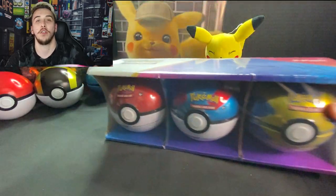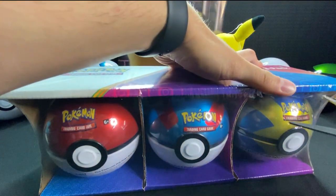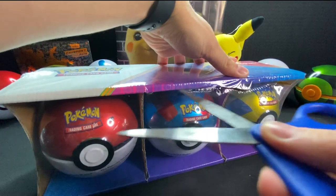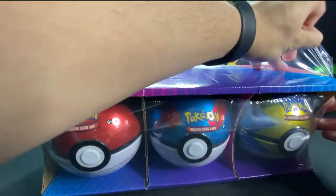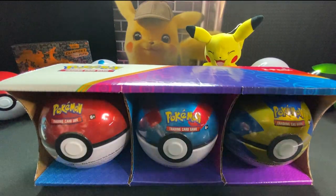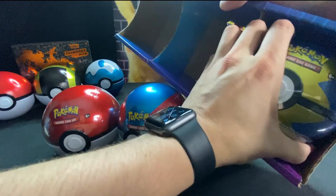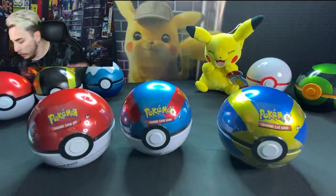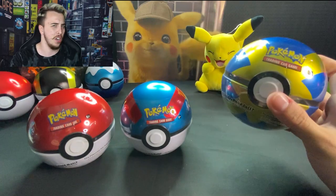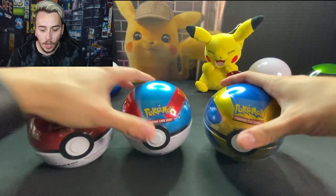Without further ado, I have my scissors — let's jump right in. I'll cut off the top; the balls don't need to be a PSA 10. This seems a little bit easier to open than the first video. To save time I'm just going to pull these out. We've got what looks like a great ball, your standard pokeball, and a nice little quick ball — I think they might have been introduced in the Sword and Shield set, but please let me know.